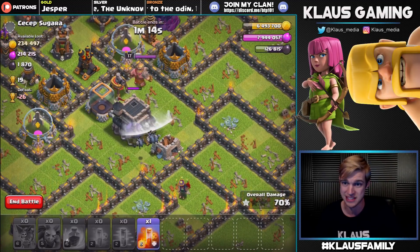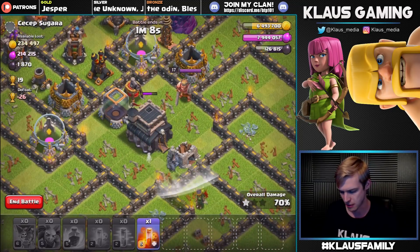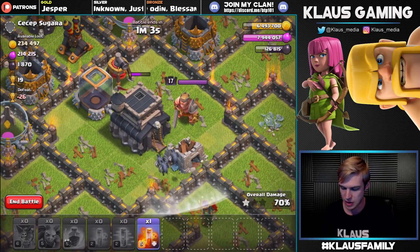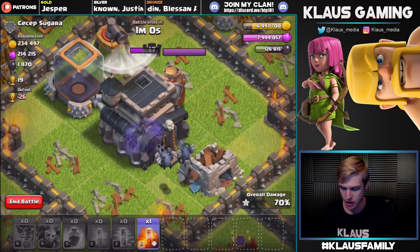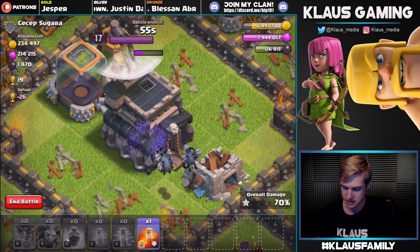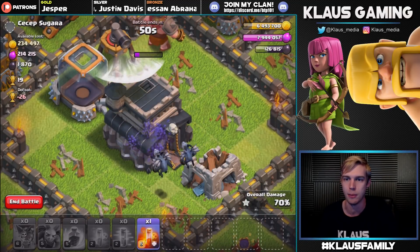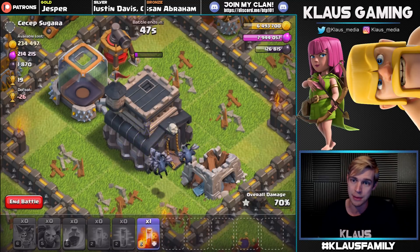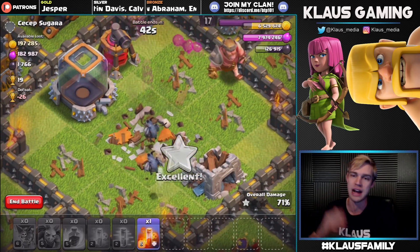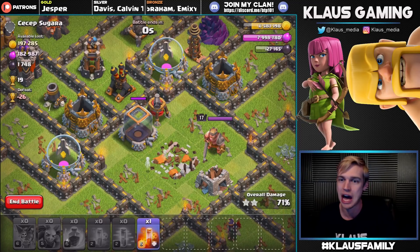I could have just surrounded the base with balloons and minions, haste and rage all around, and we probably would have gotten all the loot. But I wanted to see how far we could go - I wanted the challenge, the fun of deploying our Lunion that way. It didn't pay off this time, which is unfortunate, but we still got a lot of loot. Air defense - stop shooting my minions! I think we have enough time to take out this town hall, but the sweeper might throw us off. Go minions - three beautiful minions - get that town hall, buddies!